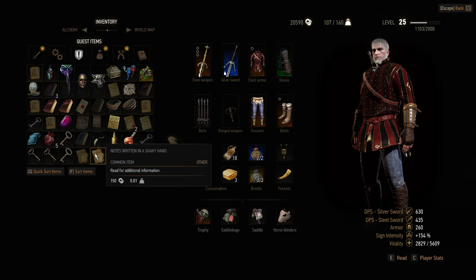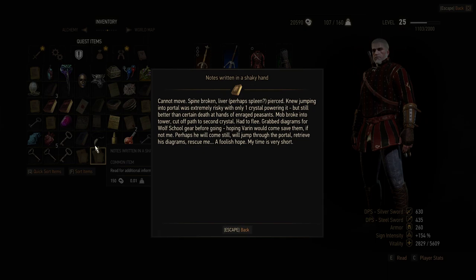Read Hieronymus's last words. Cannot move. Spine broken. Liver, perhaps spleen, pierced. Jumping into the portal was extremely risky with only one crystal powering it, but still better than certain death at the hands of enraged peasants. A mob broke into the tower and cut off my path to the second crystal — had to flee. Grabbed diagrams for wolf school gear before going, hoping Varin would come save them if not me. Perhaps he will still come — jump through the portal, retrieve the diagrams, rescue me. A foolish hope. My time is very short.